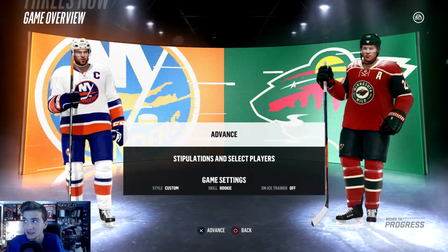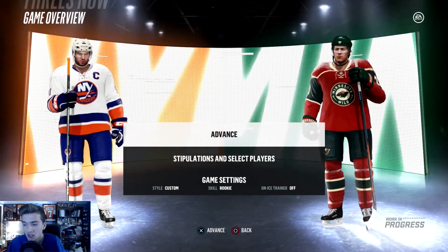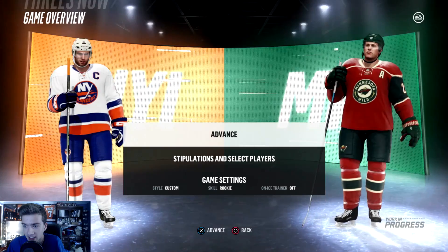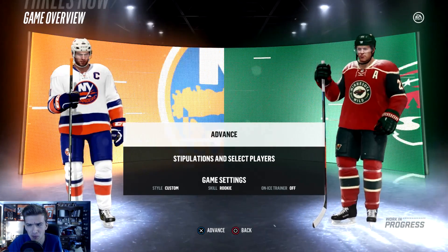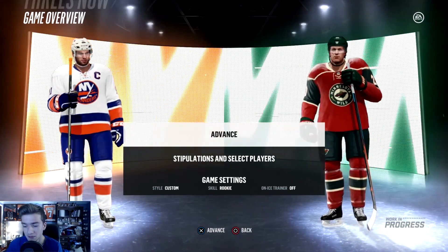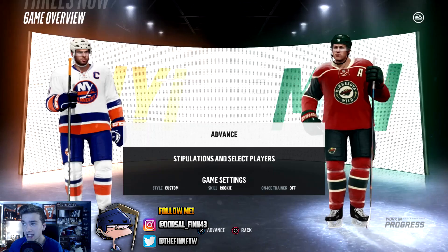What I did was I bumped down some sliders for the CPU such as their speed, puck control, and their reception ability. And also their goalie reaction speed. Nothing for the human except for their shot speed. I don't know if that will matter for the goalie, or if the shot slider affects the goalie taking a shot. But we'll have to see.